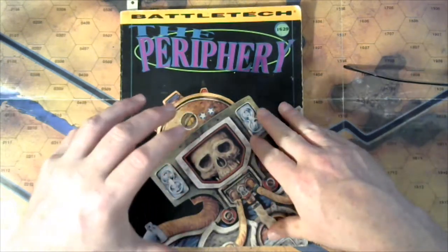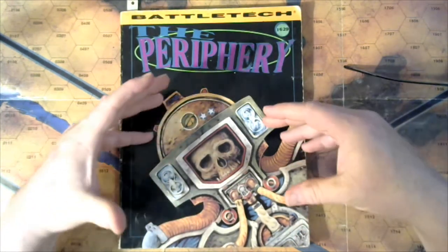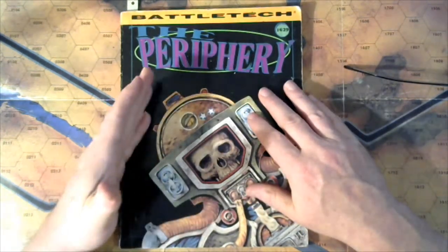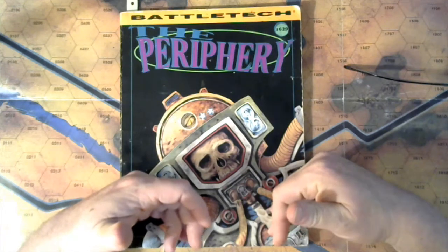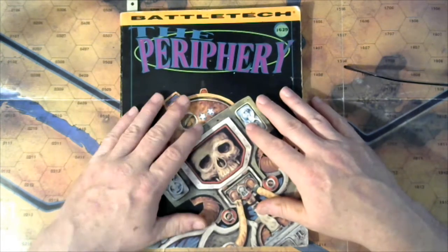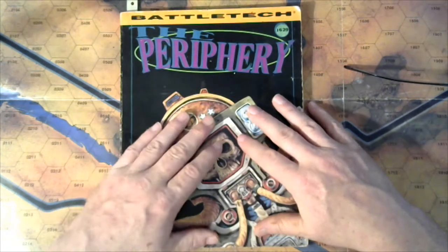The other key element was Davion convincing Katrina Steiner that the invasion and containment of the Confederation was necessary for the future of the FedCom alliance, politically, economically, and militarily. He needed the Steiners' military forces to engage the Kuritas on their side of the border. The Steiners were reluctant at first — it would have contradicted what Katrina Steiner had been saying for 25 years about seeking peaceful coexistence — but she was eventually brought on board.